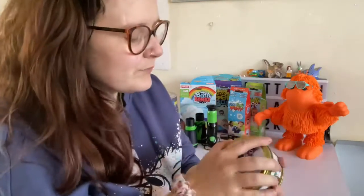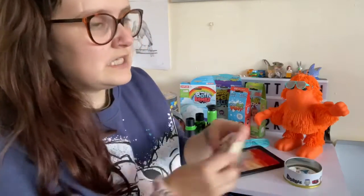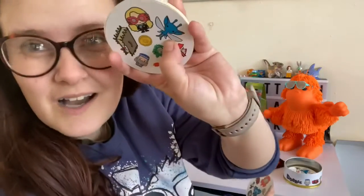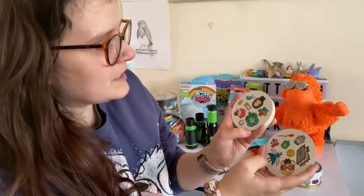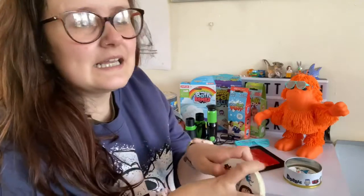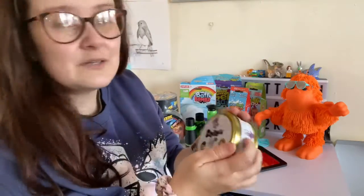First off, we've got Dobble. If you haven't played this, it's awesome — we've got the Harry Potter version, because, well, it's me. You get all these cards and you can play with two to eight players. Each person has a card and you have to match an icon from each pack. This little blue guy matches, so I'd get that card, then go again. If I can't go, my opponent should be able to. It goes all the way through until the deck ends and the person with the most cards wins. There are about five different games you can play, and the kids absolutely love it. You can get all different styles — Ethan really wants the Arsenal one, of course.